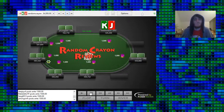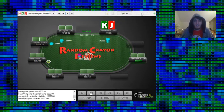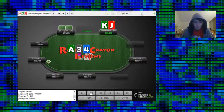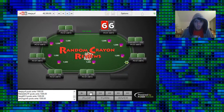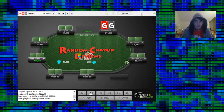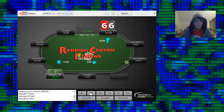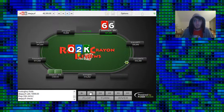We raise with King-Jack under the gun and get a call from the BB. We get an Ace-3-4 rainbow board and just c-bet less than what we made it pre, which is a great board to do so. Ace-high rainbow, and our range is more weighted towards an Ace — we have more Aces in our range than they do. So it just makes sense to bet and take it down.